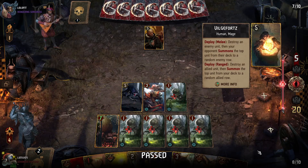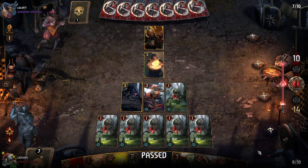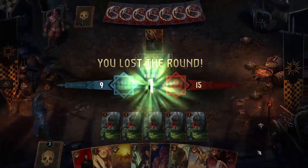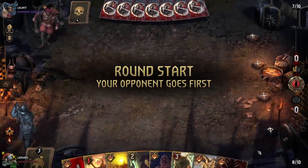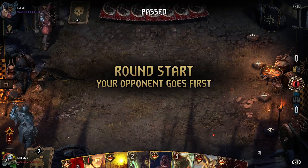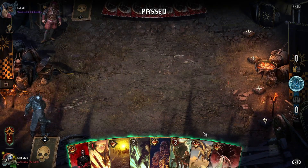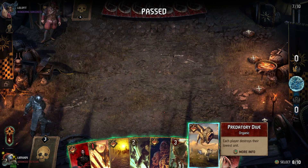Okay, then it's Vilgefortz. We do still have the lead, unless they combine it with a leader ability charge as we suspected they might. They will win round one, but they go a card down and a leader ability charge to make it happen. After having played one more card than us, they will dry pass. Which of our cards is most disposable? We'll definitely want Predatory Dive early in round three.